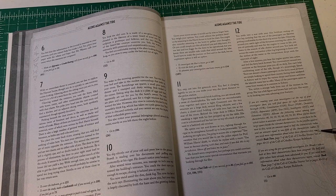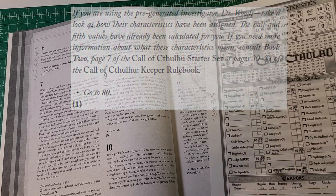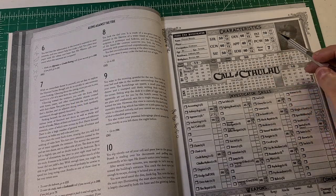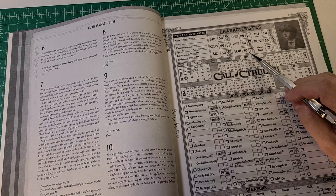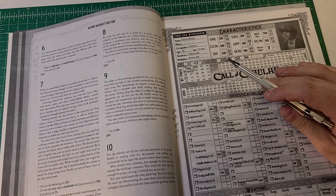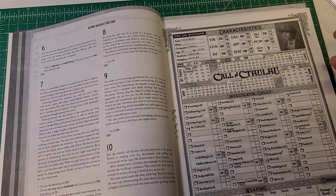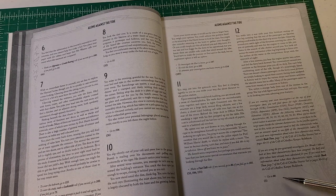There's a section here about creating your own investigator which we're skipping. For those in the know, it uses the standard characteristic set for Call of Cthulhu 7th edition. If you're using the pre-generated investigator Dr. Woods, the half and fifth values have already been calculated. As professors, we have a really high Education score and high Intelligence, with pretty average values elsewhere — CON and DEX a little higher but STR, SIZ, and POW all around 50. Go to 80.